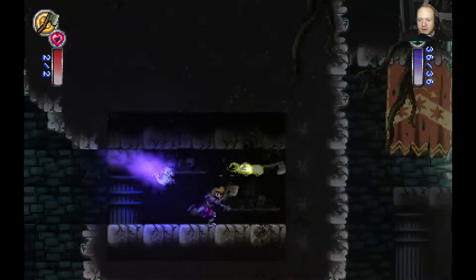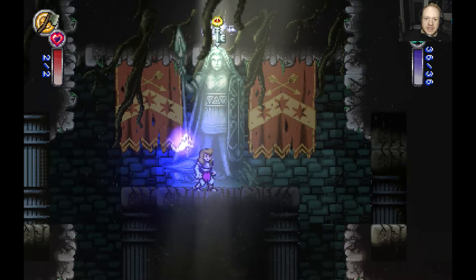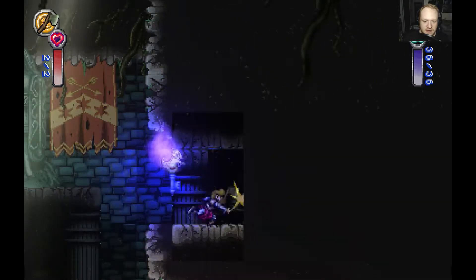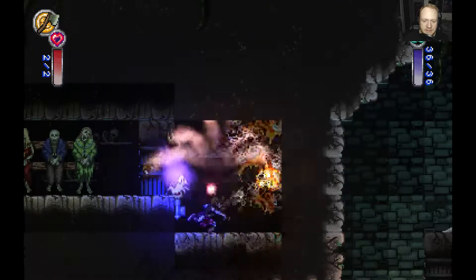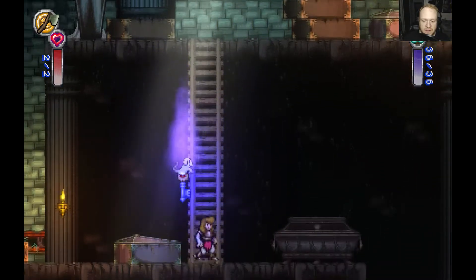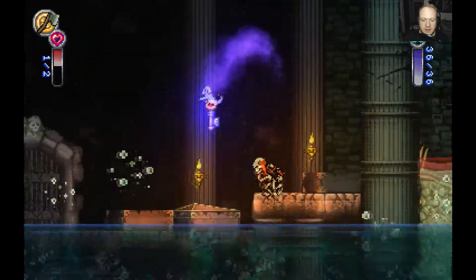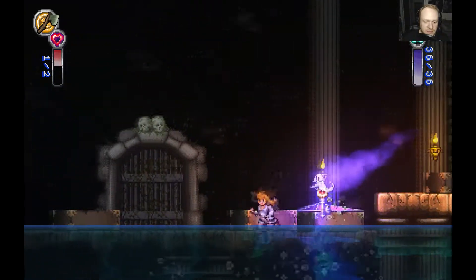There's a statue right here and we're gonna pray to it - this is where we get the second key. Look at that, we got the second key and now we gotta go find the next area. I'm pretty excited about this. This video is gonna be pretty long - I think this will be the end of our Princess Madeline blind let's play. I think we'll find everything at this point. Let's go down here, I think this is where the next treasure is.